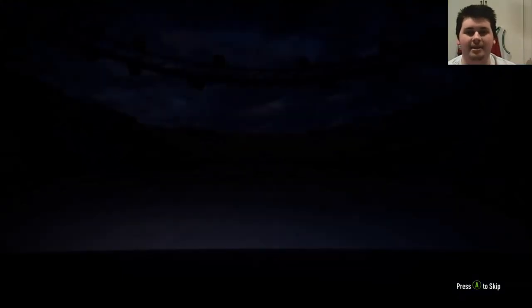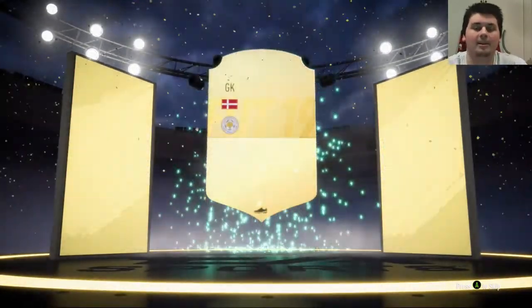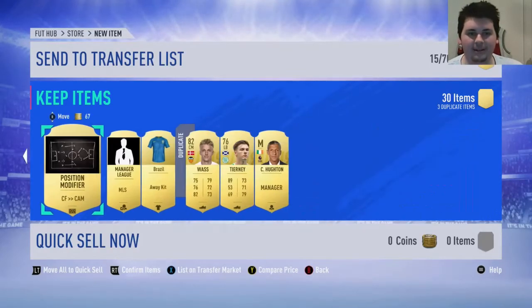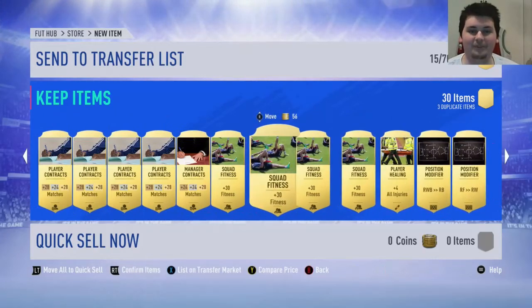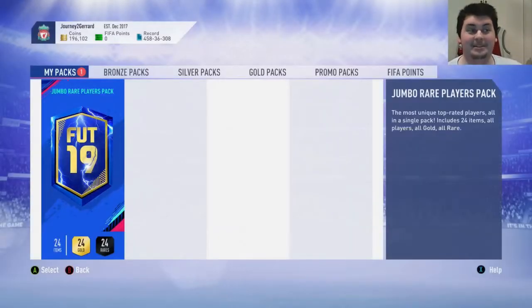Rare Mega Pack time — come on! These are good packs: 30 rare cards. It's a thick pack at least — better than the 50k pack already. No Tots or Inform or anything like that. We're going to get Kasper Schmeichel — we actually used him in one of these SBCs and we're getting him back. We've got a few boards players in this, and these consumables are about 1K each. We've got Vas again — he's not leaving us alone. That pack was worth 20,250 coins. Obviously a massive loss if you're buying a 55k pack with coins, but after these last previous packs, that's good for us.